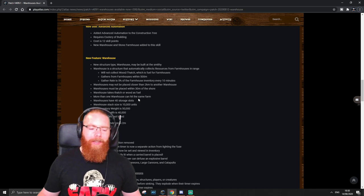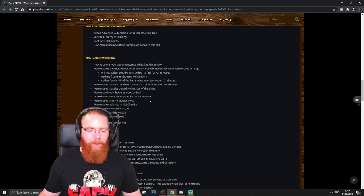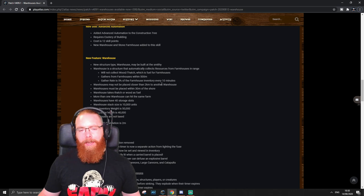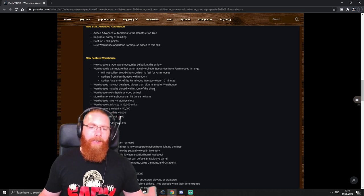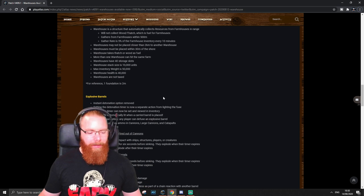The warehouse doesn't collect wood and thatch, but it requires wood or thatch itself to operate. What will likely happen is your farmhouse will start filling up with wood and thatch, so you'll still need to manually clear those out occasionally — though you can probably leave it a good while before that's needed. I also like that warehouses must be two kilometers apart, which further limits spam, especially combined with the shoreline requirement. That should prevent a lot of building abuse.